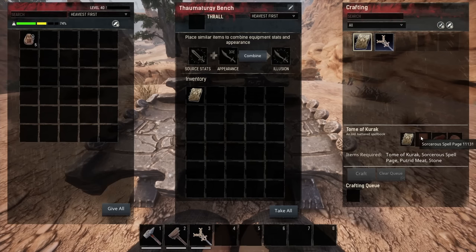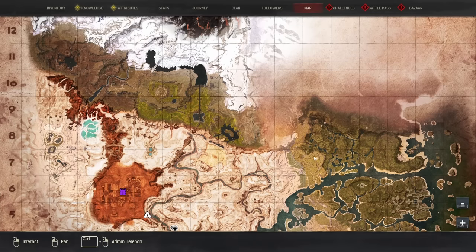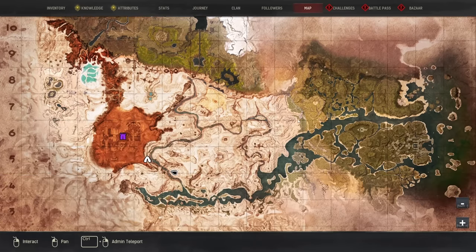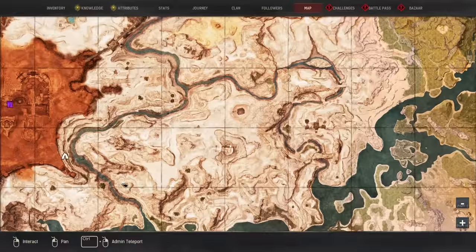You're actually going to need a sorcerer's spell page. To get these you need to go and kill other sorcerers. Sorcerers are all over existing camps and spots on the map — I found most of them down south on the Exiled Lands map. They're all over Sipta as well, so if you just go around exploring common areas you are bound to find one.